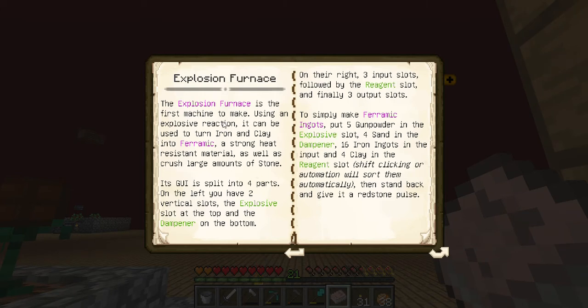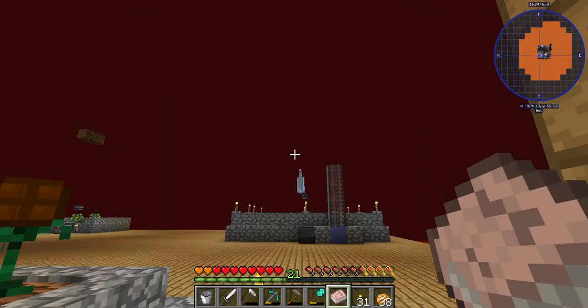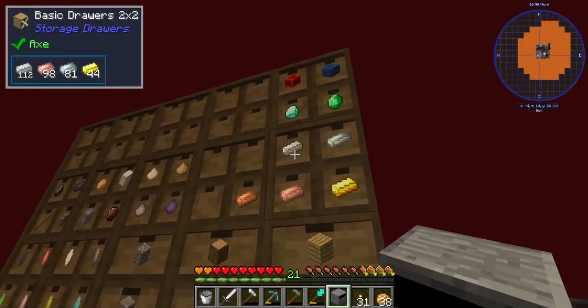The explosive furnace is the first machine to make use of explosion reactions. Okay, I just want to know how it's a multi-block. You can double or triple your proportions if you want - clay and stuff. Maybe it's not a multi-block; maybe I was wrong. What do I know - iron and clay.